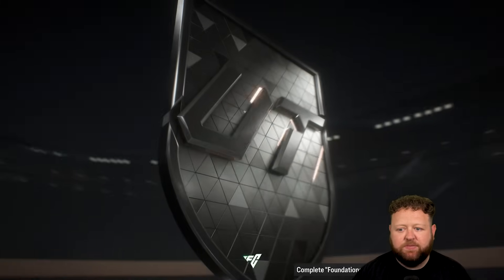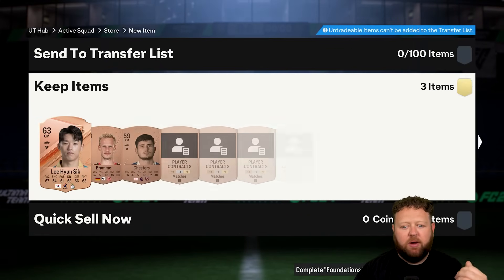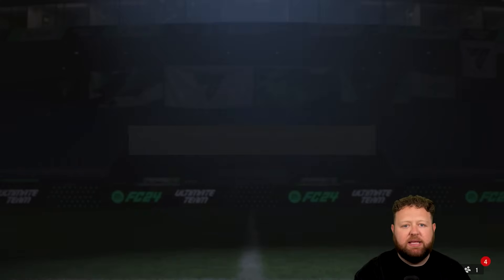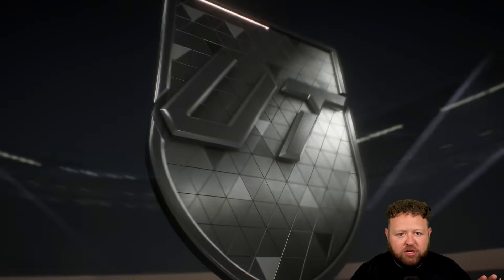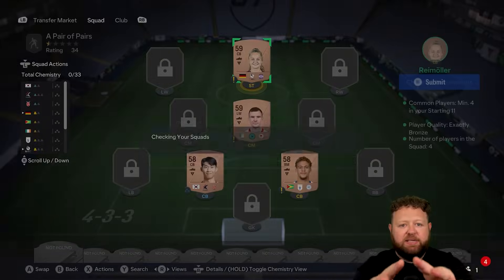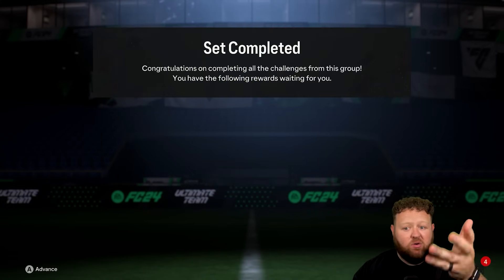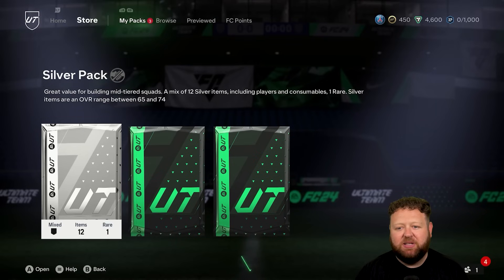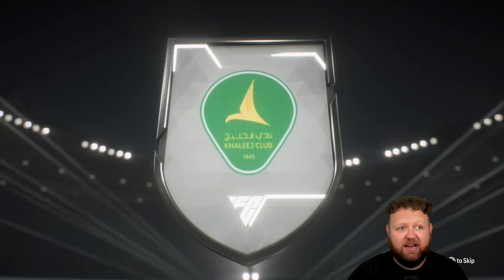We then move on into the SBC section and get the foundations SBCs done. The first one and the second one are, I would say, the slightly more important ones because they then link back to an objective. So by completing one, you get an objective complete and that's going to give you a pack or something. You're seeing the types of players I'm putting into these — they're the lowest-rated stuff that I've got in my club. The first couple of foundations SBCs don't require any chemistry. So what I would recommend is: I chose Brazil for my starter nation, and I'd recommend trying to not put Brazilian players into those early SBCs. Try and keep them for a little bit later on when you're going to need a little bit of chemistry as a requirement.